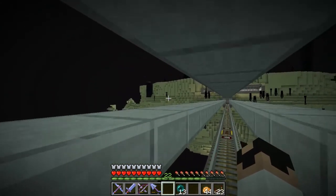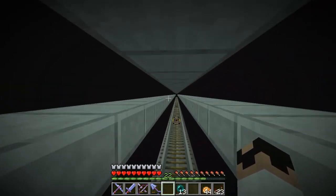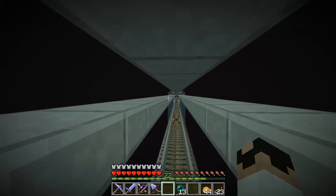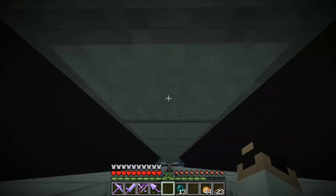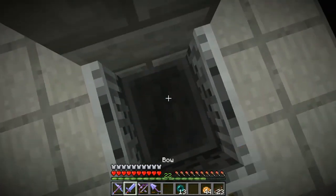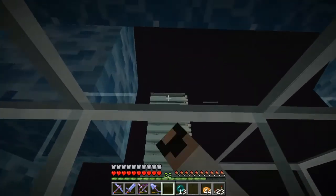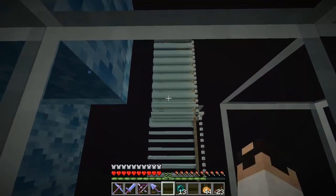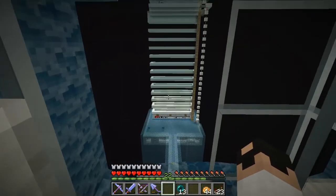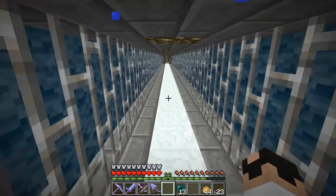It looks pretty cool though — it's like a little island thing. This is it right here; it actually goes really high up. Look how many layers there are: one, two, three, four, five, six, seven, eight, nine, ten layers. And then there's like ten falling things. It's a lot — someone put a ton of work into this. I really don't remember who. Sorry, I don't remember who.